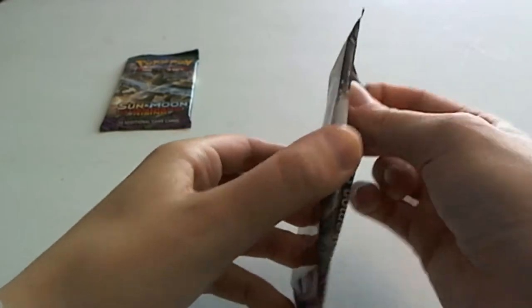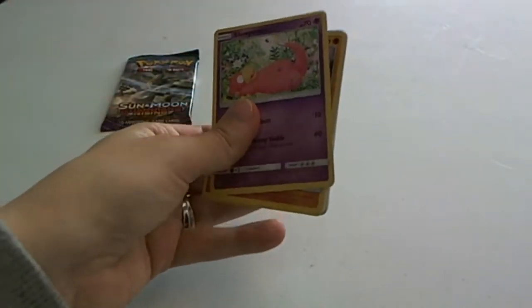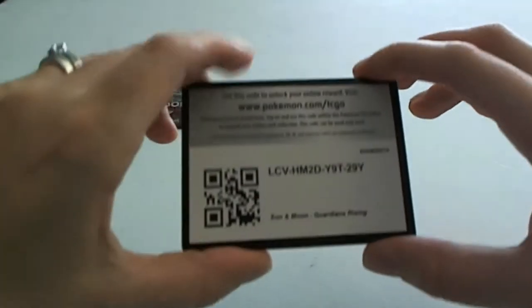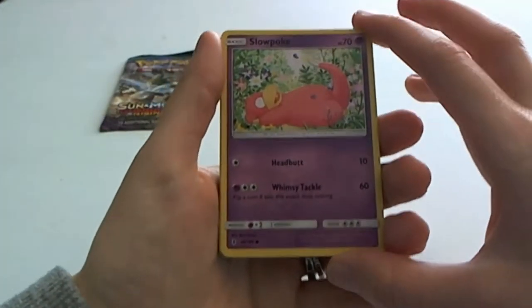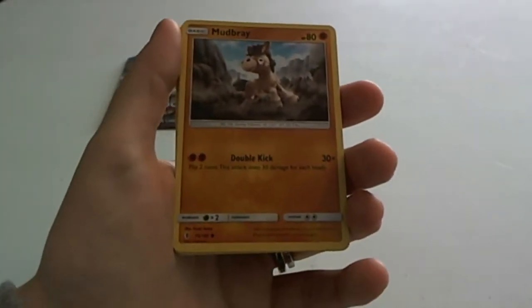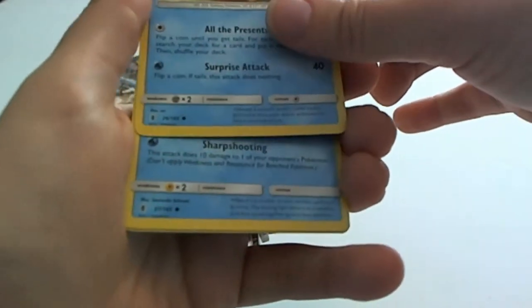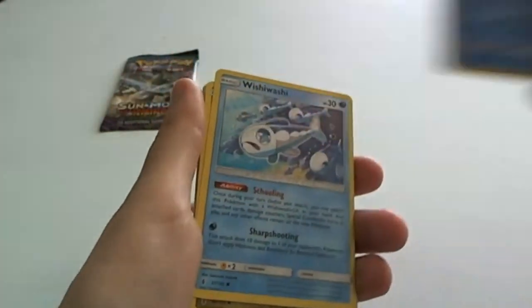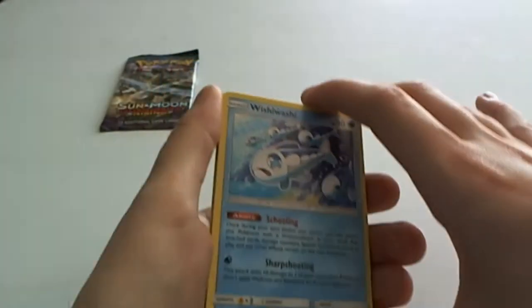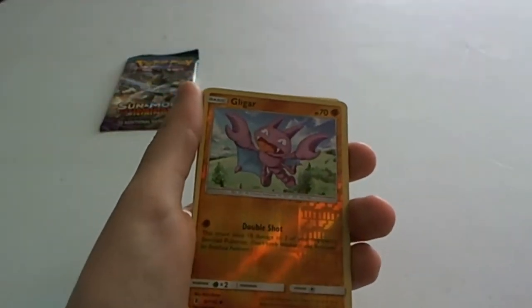Next pack. Slowpoke! Slowpokes are adorable but first I'm gonna give you this code. Slowpoke — he's resting in the flowers. Mudbray. Beldum. Kinda looks blurry in the photo a little bit. I don't know, maybe it's just the glare coming off the window. Wishiwashi. Wishiwashi. Another Jangmo-o. Reverse holo Gligar.